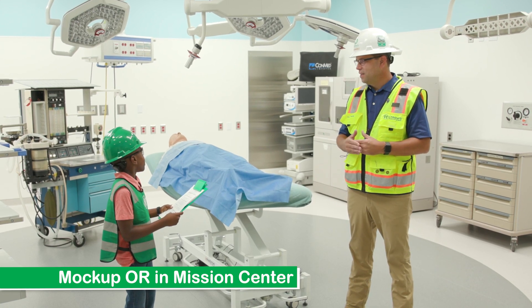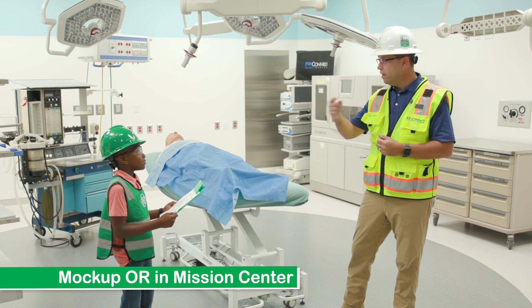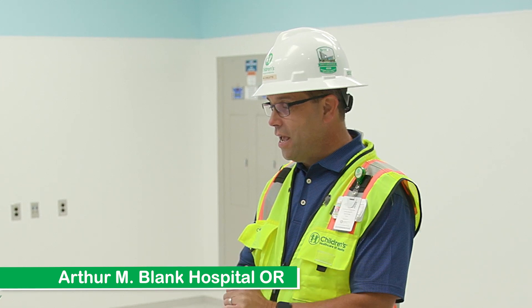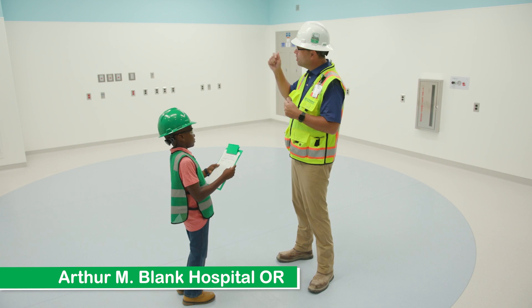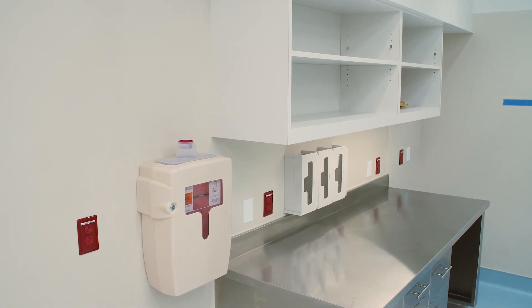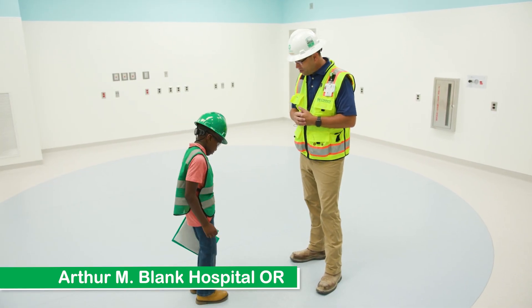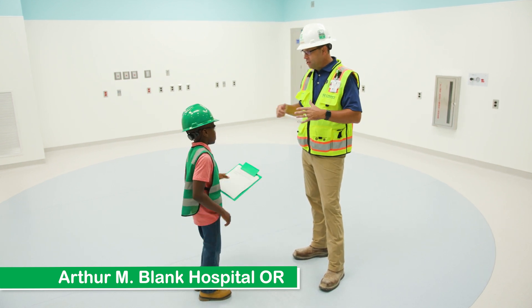So the operating rooms are already ready for patients? Great segue — let's go out on site. Just look around and you can see that all of the construction is done inside the operating rooms, and we're so close to being ready except that we still have to hang the lights and booms from the ceiling and put all of the medical equipment in. And remember in the Mission Center where we said we changed the floor? Look down — the surgeons chose white-blue as the best color so they can see anything that they drop on the floor. Pretty amazing.